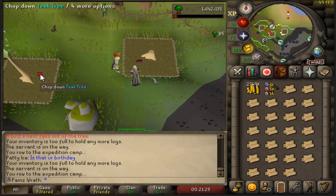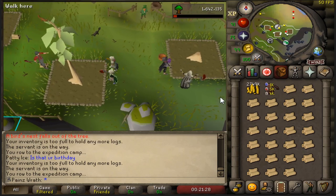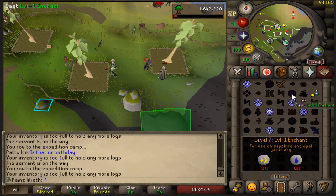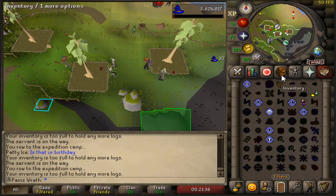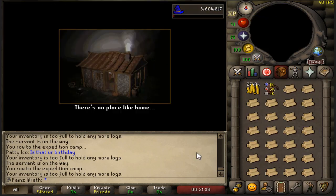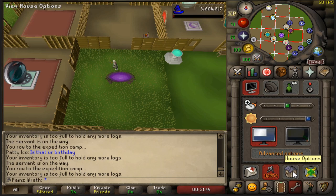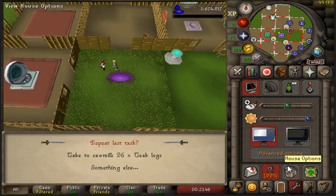I'm going to take you through a quick run of me actually making these logs into planks. Once you have a full inventory of teak logs from cutting down the three trees on Fossil Island, you're going to teleport to your house, and then click either on your dig site pendant if you have one in your house, or go to house options, call servant, take to sawmill.